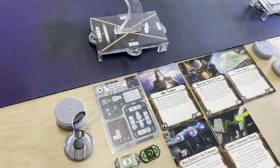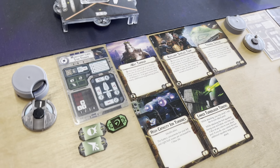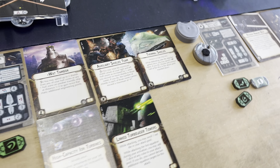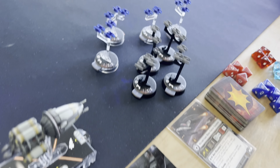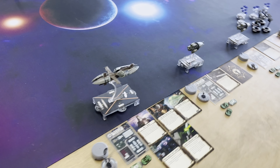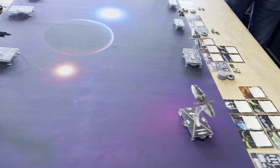We've got Watt Tambor with Thermal Shields on a Munificent, Auxiliary Shields Team, Ion Turrets, and Linked Turbolasers. A Hard Cell with Reserve Hangar Decks, a Hard Cell with Parts Resupply, and a whole bunch of Vulture Droids. And of course he's going to be abusing those Vulture Droids with Grievous.